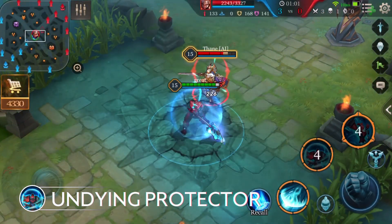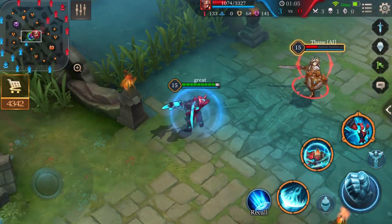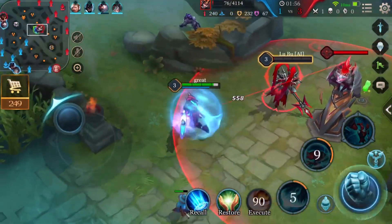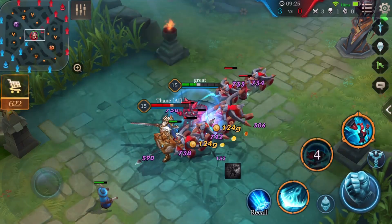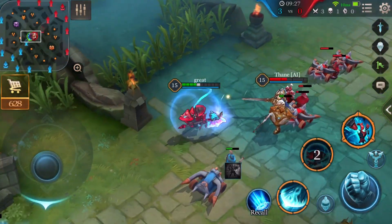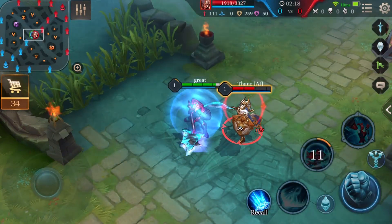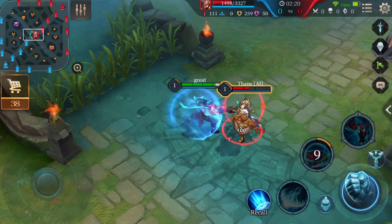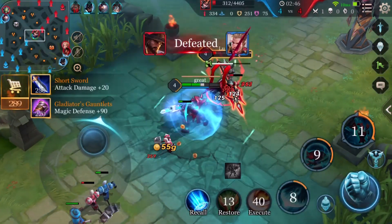Second ability: Undying Protector. Arduin summons a shield that has 12% of his own maximum HP, which lasts for 5 seconds. When the shield is summoned, Arduin deals magic damage to surrounding enemies. Within 8 seconds of summoning his shield, Arduin's next 3 normal attacks deal additional true damage, and each time his normal attacks damage an enemy, the cooldown time for Cull is reduced by 1 second.